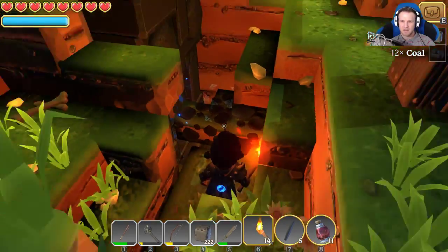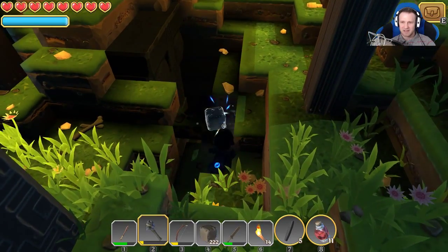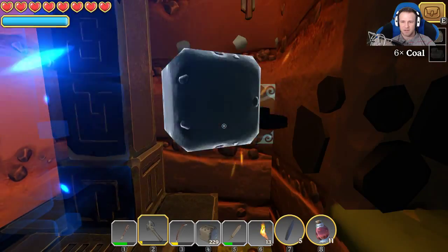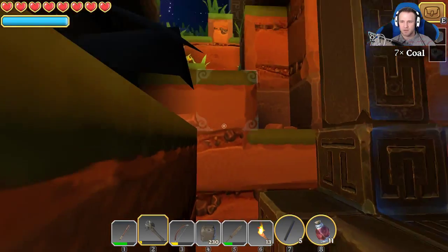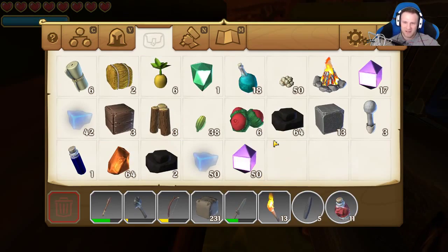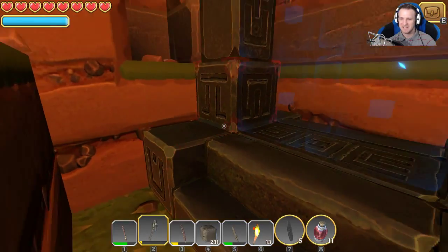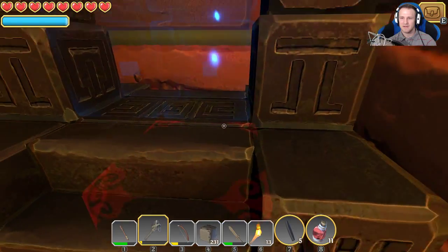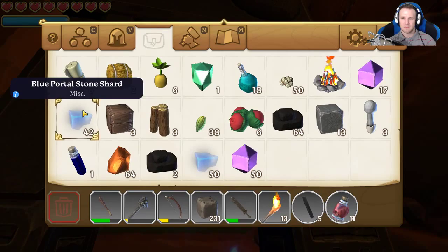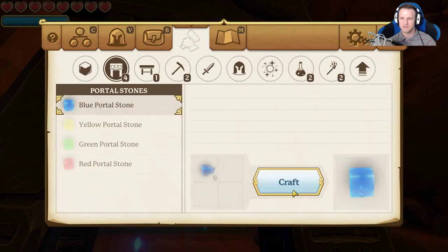What is that thing? It looks like a path to a cruel world that maybe I don't want to be in. I gotta build the portal shards — I gotta build the blue portals to use it. Am I out of space for coal? Got a ton of coal now, couldn't help it, I needed it. So I think you build this with the blue portal stone.